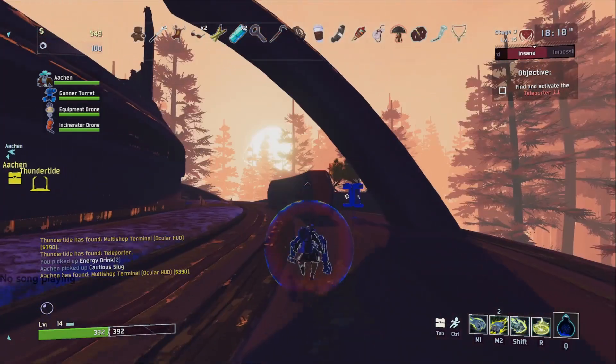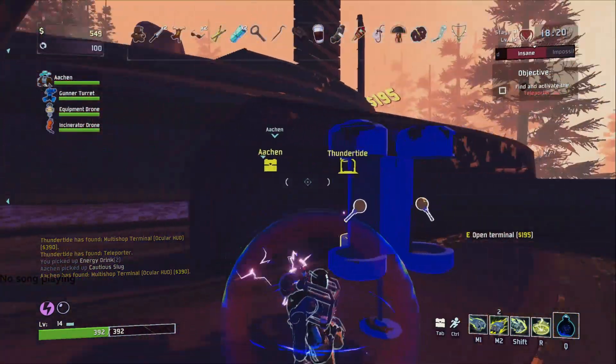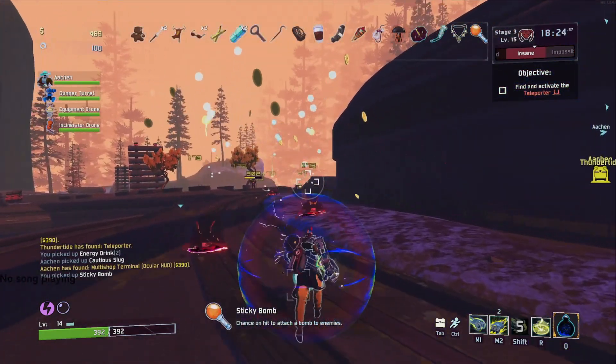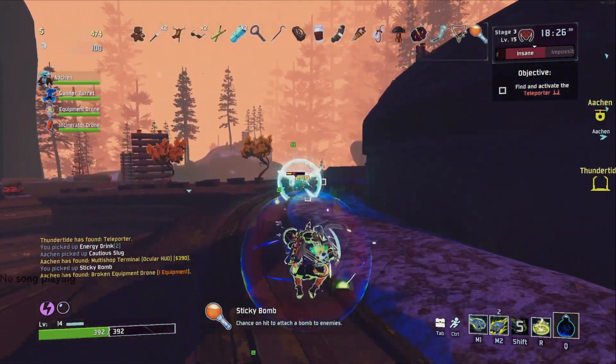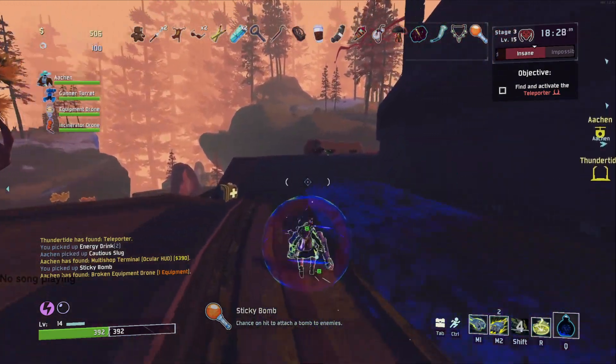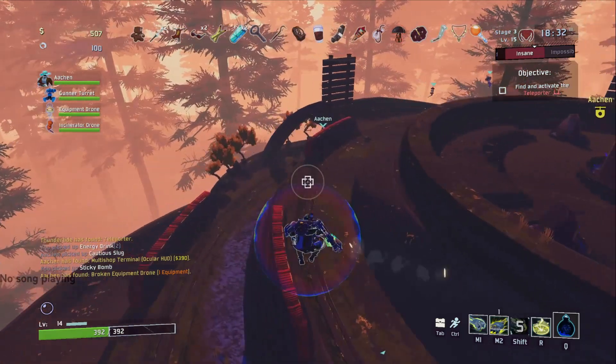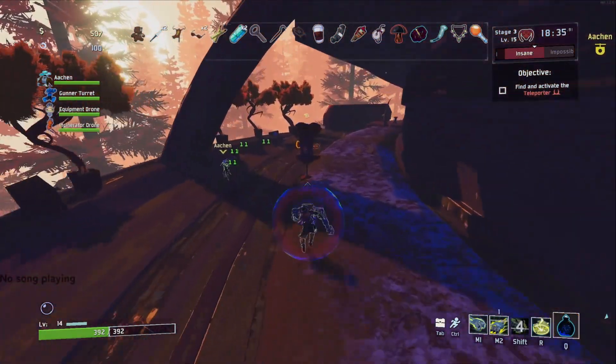Each character in Risk of Rain 2 has its own unique play style. Try out every character to find out which one you like, and make sure to unlock them all as fast as possible. This can help if you're struggling with a boss or getting a specific achievement, and it would be a lot easier if you had a specific character.